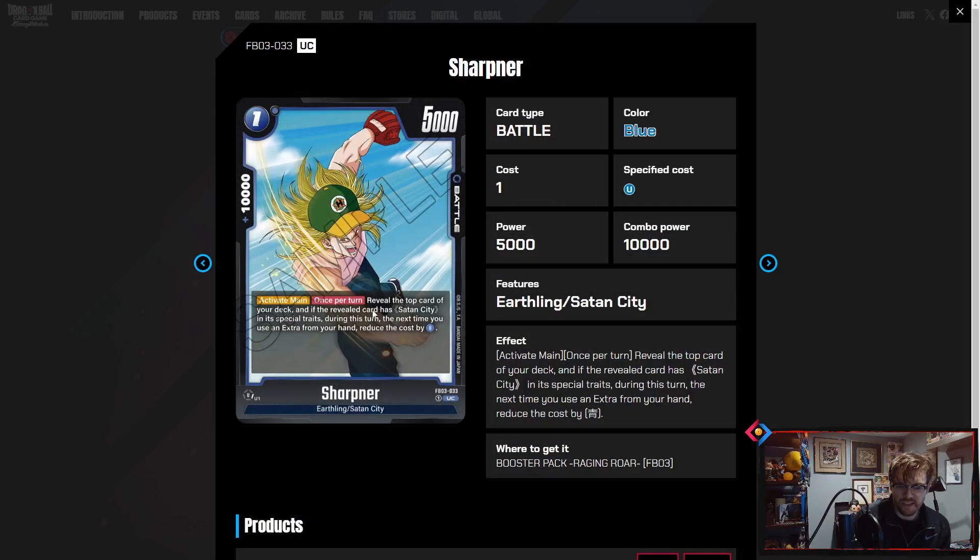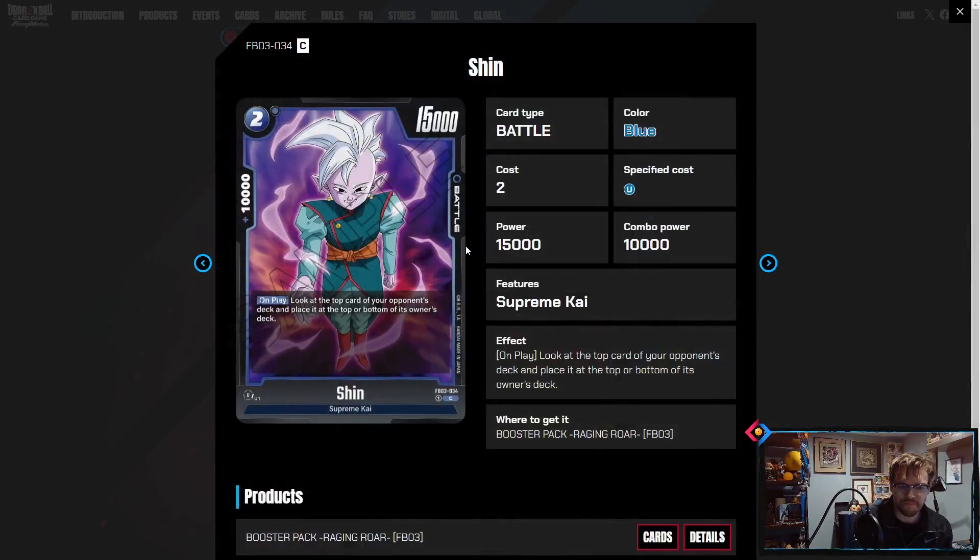We have Sharpener: activate main, reveal the top card of your deck, and if the revealed card has Satan City in its character trait, during this turn the next time you activate an extra from your hand, reduce it by one blue. That's pretty powerful — it means you can activate the field for one energy, but it also means you can do things like Gallic Gun and Final Hope Slash for free.